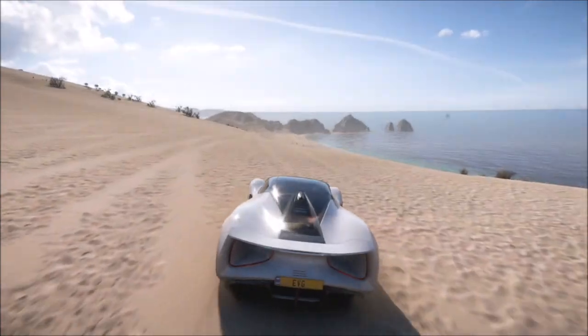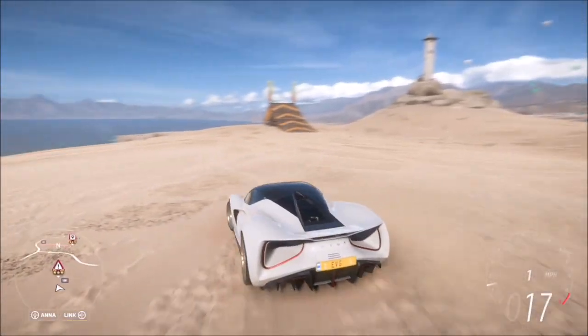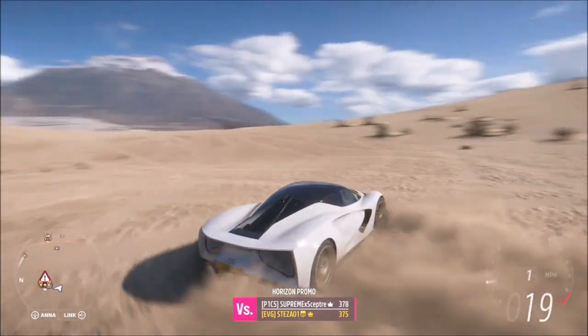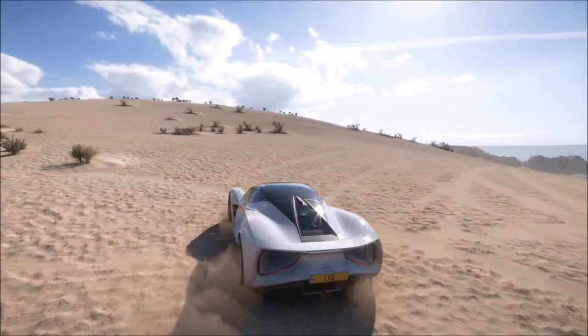You can take the photo anywhere within the Dunas Blancas region, including by the Horizon Festival if you wish. When you take the photo, press up on the d-pad and it will pop up with two tick boxes — one confirming you're in the correct car and one confirming you're in the correct location.